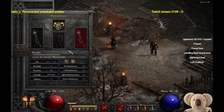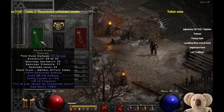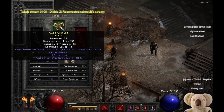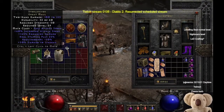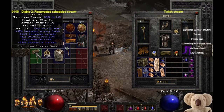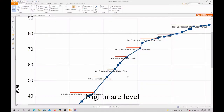Mercenary Fizzle is a Blessed Aim Mercenary. He has a Kelpie Snare, which I'm surprised dropped in Normal Level, an Ethereal Rattle Cage, and a Visionary Mod Mask with a Prismatic Amulet. We also found the Steel Driver. One point in Berserk might do very nicely against physical immunes with that weapon on switch.